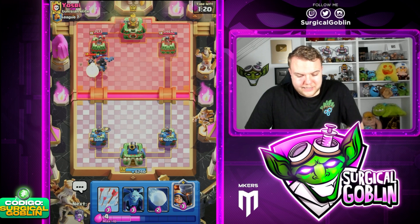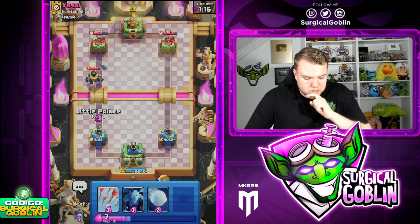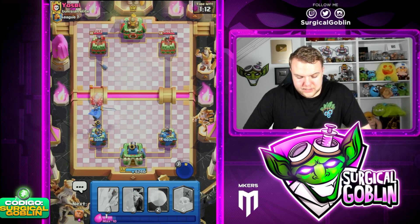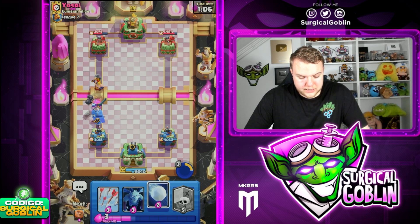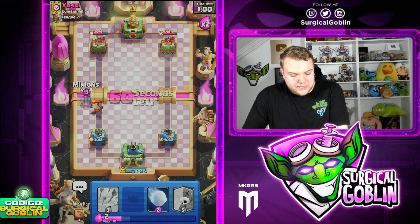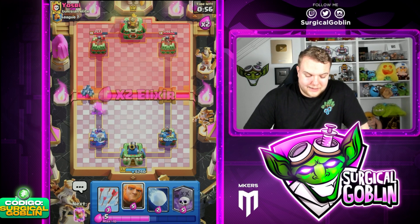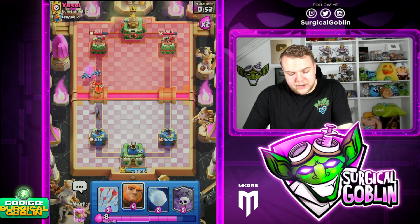For example, against Mega Knight in this situation — we can just go Little Prince and instantly use ability, and it should be a pretty easy defense. He is going to go with Executioner — nice Executioner by him, to be honest, because it's also gonna instantly kill our Little Prince. I think our best play here is just to let it lock onto the tower and go with Minions as soon as it locks on. Take the damage — unfortunately it is quite a bit of damage, but we didn't really have anything in cycle right there.